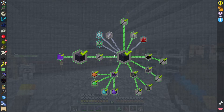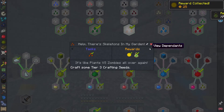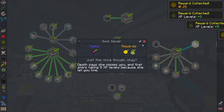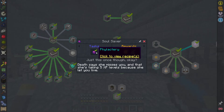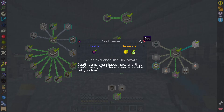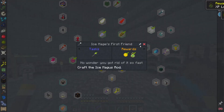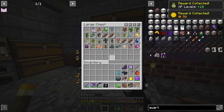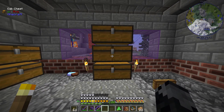If you guys enjoyed this video where we took a look at the Midnight dimension, got a bunch of quests done and all that — this item says 'Death says that she misses you and she's taking 5 XP levels because she let you live.' Weird. Like I said, if you enjoyed the video, like, subscribe — why not? I will see you guys in the next video where I hopefully am all organized.